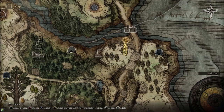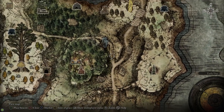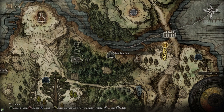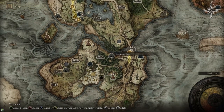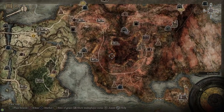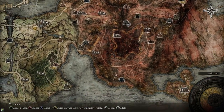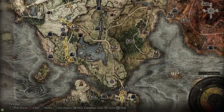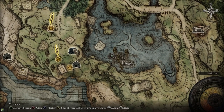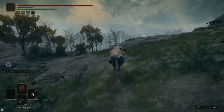You can get the Spelldrake Talisman plus zero, the base form, from the Earthbore Cave over in the Weeping Peninsula. However, you have to kill the giant bear for that, which is kind of a pain. You can get the plus one talisman from Sellia, Town of Sorcery, over in Caelid. The plus one version is more effective than the plus zero. You can't get the plus two version until much later in the game, so that's why we're going with plus one — and it's also a lot easier to get.